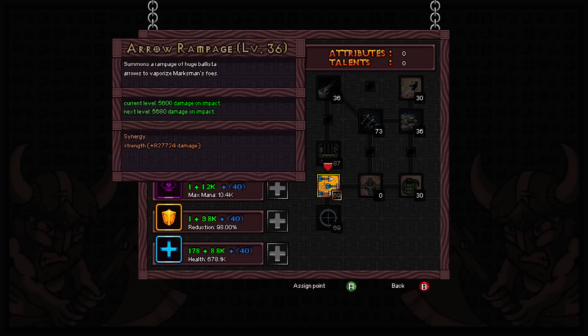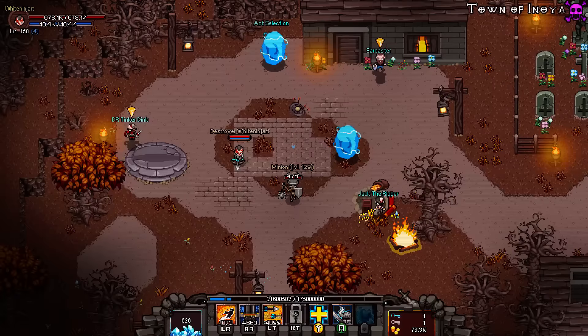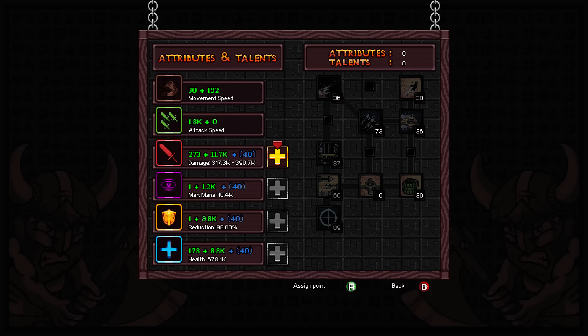Arrows Rampage is absolutely a must — it's a brilliant skill that does quite a lot of damage and can clear the stage of boxes, grass, and all that rubbish really well. Agility I'd also recommend maxing because it gives you a nice movement speed buff and a good damage boost. I wish they'd added some synergy with energy or something, but the 174 points it provides isn't massive once you're getting into the thousands anyway.